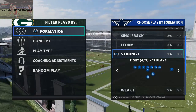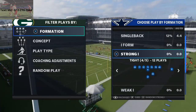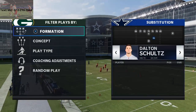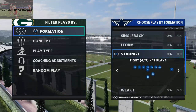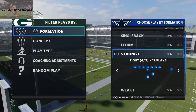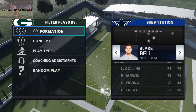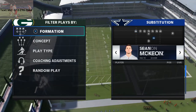I wanted to talk about the Strong I Tight formation — to me this is literally one of the best running formations in the entire game. There are different packages you can go to as well, and depending on your roster in MUT you can actually get wide receivers at the tight end position, creating a two wide receiver, one tight end, two running back set, allowing you to audible to other pro sets.